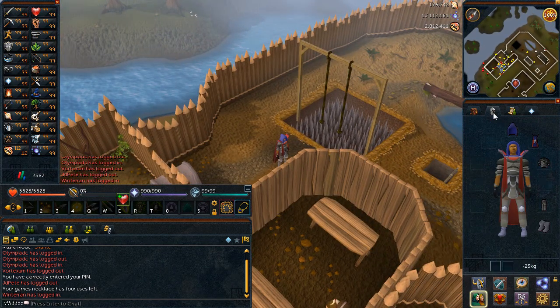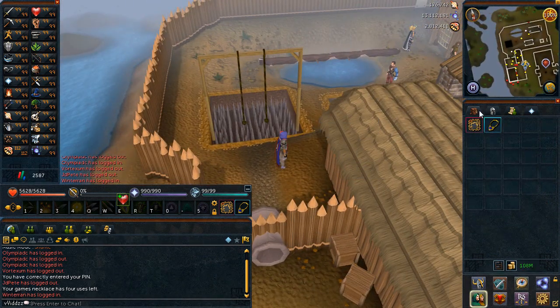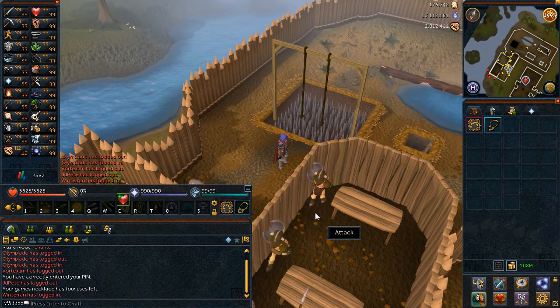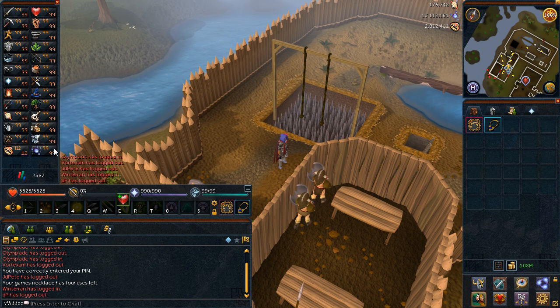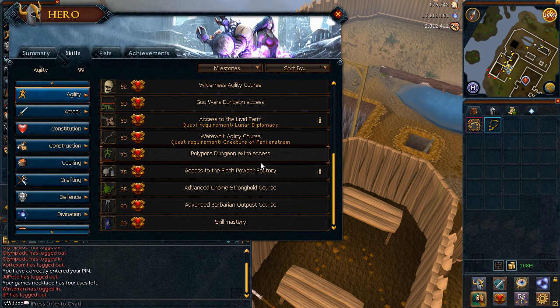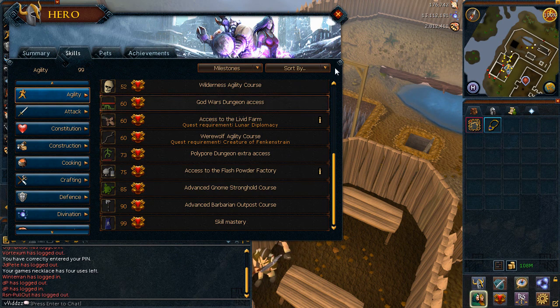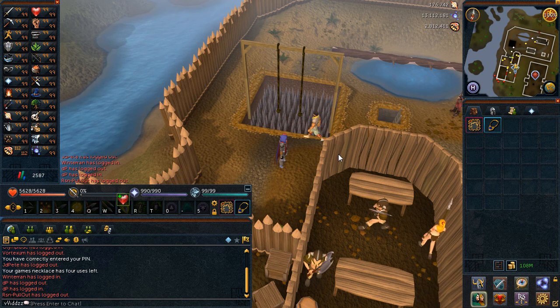From about 80 I went to the Gnome Agility course for a few levels. You need 90 to use the Advanced Barbarian course, so from 85 to 90 I used the Advanced Gnome Stronghold course — it's better XP per hour and you don't want to be doing Agility for a very long time. From 90 to 99 I used the Barbarian Outpost course, though I only trained about a quarter or a fifth of the total Agility XP manually, because all my XP lamps went onto Agility.